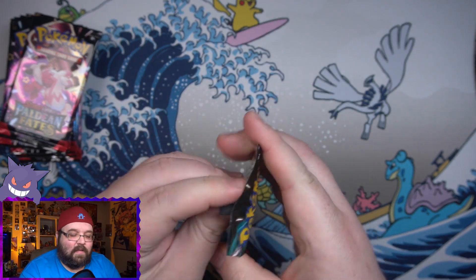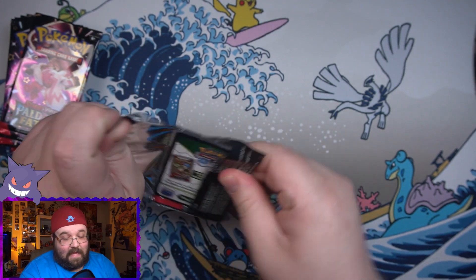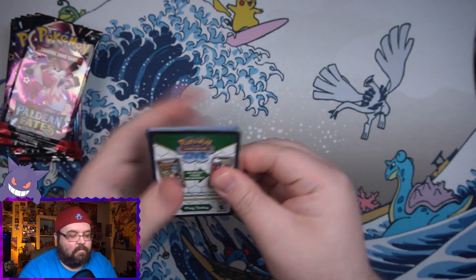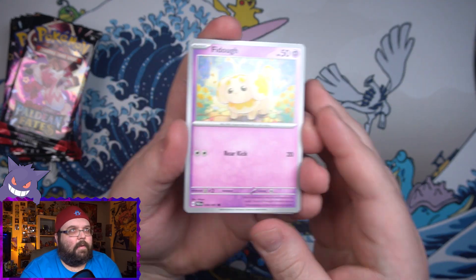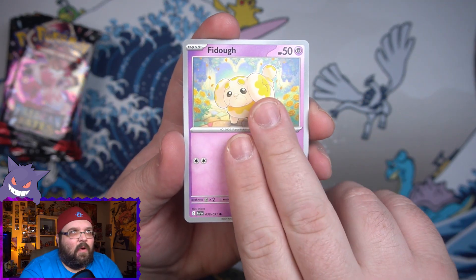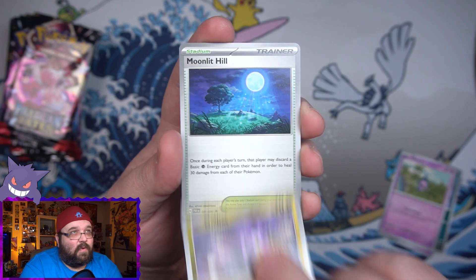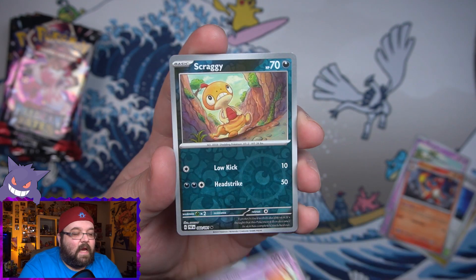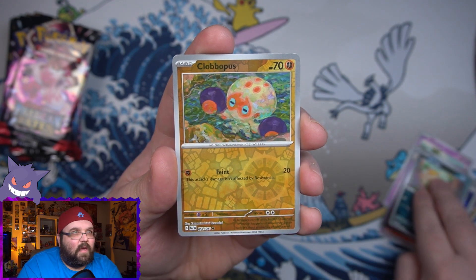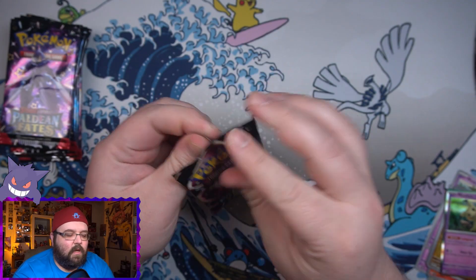I love this set, I cannot get over it. I liked Shiny Treasure EX as well - I still have two boxes of that to open up, maybe in a stream. I want to try to stream more this year. Anyway, here we go, first pack: we got Fido, that awesome Haunter artwork - I'd like to hopefully pull that as a reverse. We got Moonlit Hill, Heatmor, Scrafty, a Scraggy as our first reverse, a little box, an Octopus, and Mimikyu on the end.